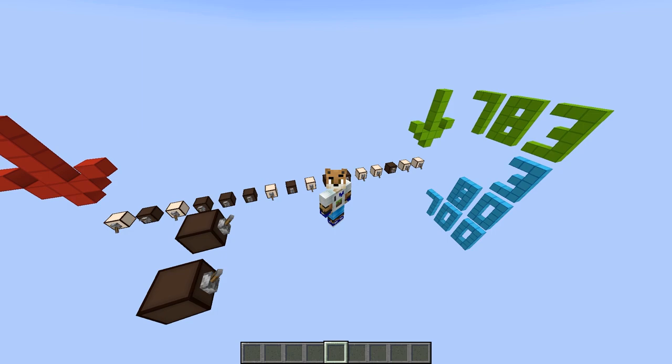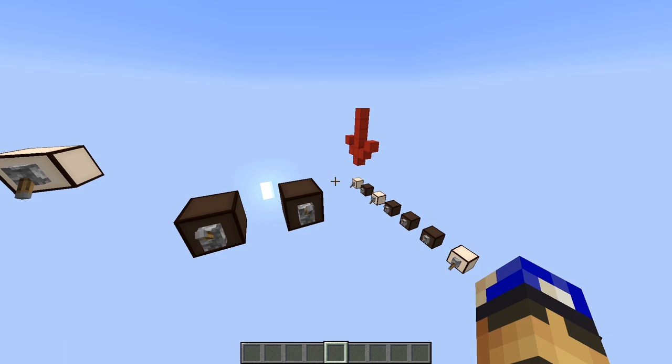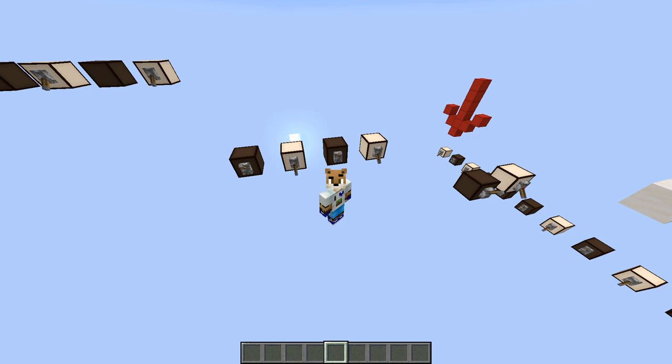I think that was a lot to take in, so let me sum up how to use the command quickly. First, you input where the block representing the least significant digit is and where the block representing the most significant digit is. After that, you input which block represents a 0 and which block represents a 1. And finally, we input the number of bits the binary number has, then whether the command reads it in reverse order, and whether the binary number is in two's complement form.